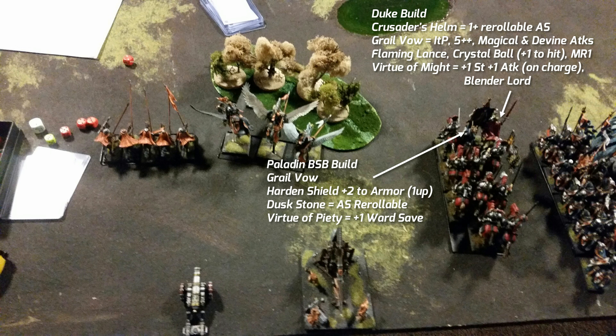He has a flaming lance for fire — I'm not 100% sure I like that because there still is a two-up save against fire, so maybe just a regular lance would be better. He has a crystal ball giving plus one to hit, so most things he's hitting on twos. MR1 brings his ward save up to a four in this unit. His Virtue of Might gives plus one strength, plus one attack on the charge, and every attack that wounds generates another attack — so he has around five strength-seven attacks on the charge and then some more.